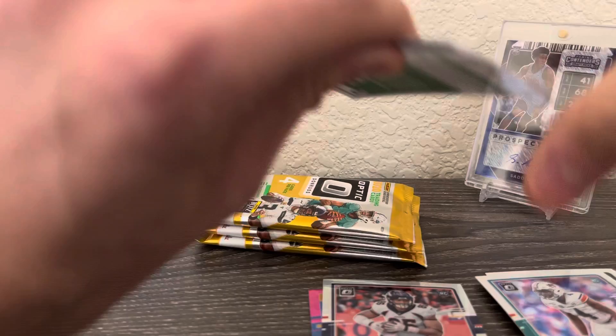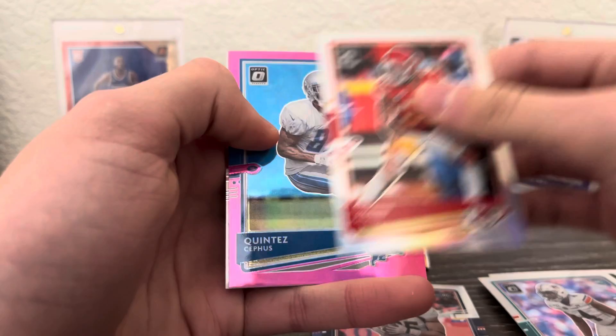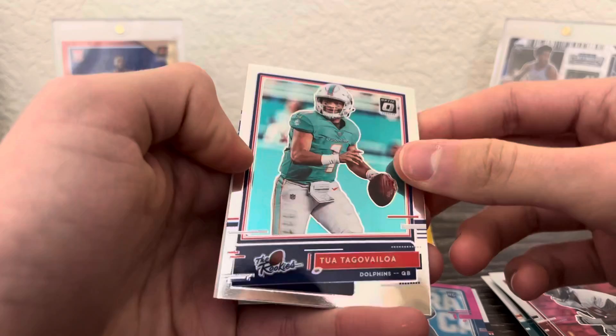Here we go — got Aaron Jones. There's another hollow, so Tyran Matthew hollow, and pink Quintez Cephas, and then Tristan Warfs. Got Ryan Tannehill, Eckler, and an insert — hey, there we go, a nice rookie insert.